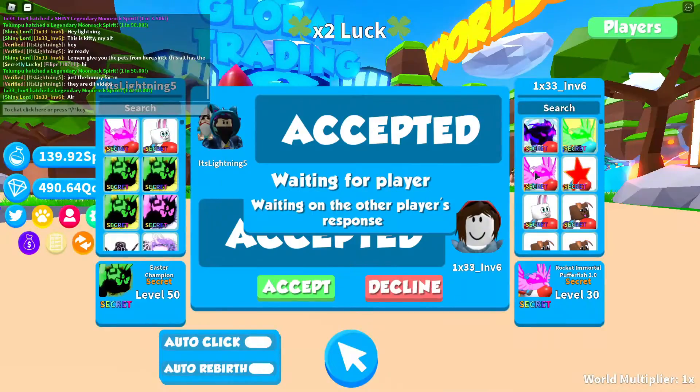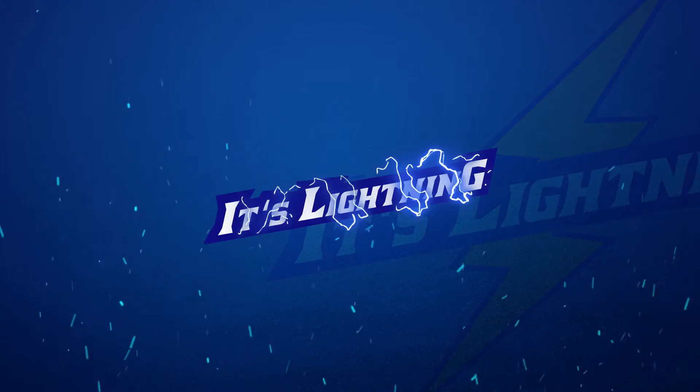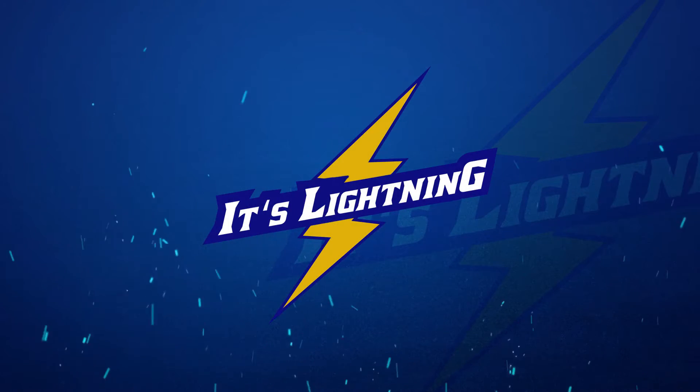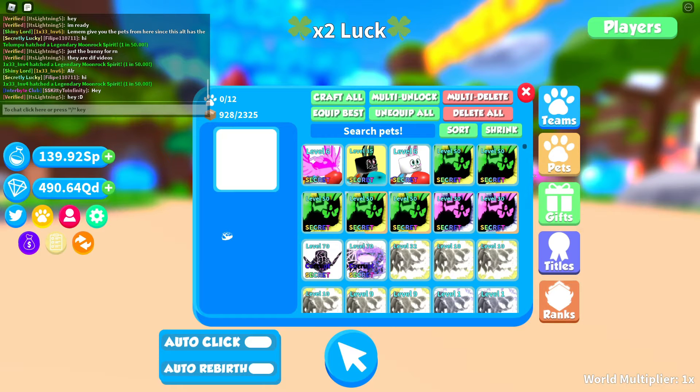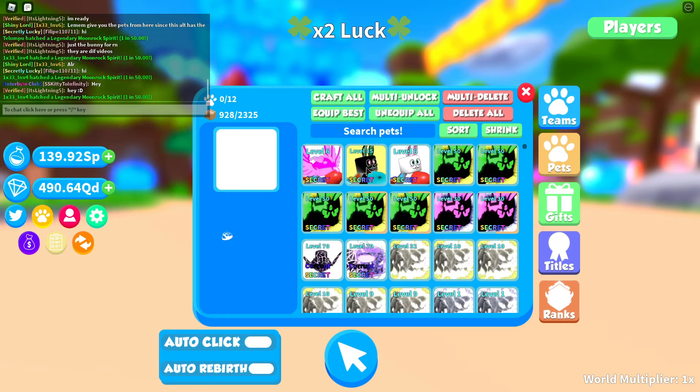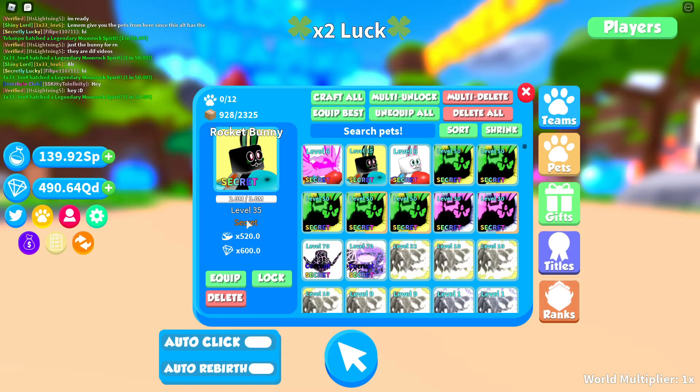Guys, here goes the bunny — we've just gotten the bunny. Okay guys, this is the stats. Let's see in three, two, one. Boom. This is the rocket bunny with 520 stats — not that bad.